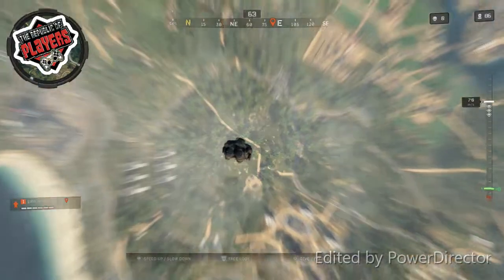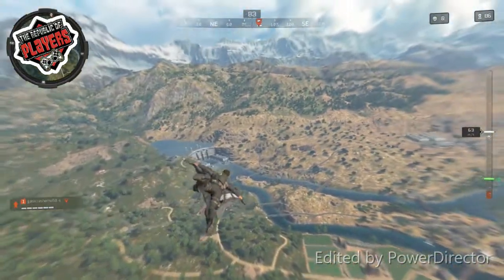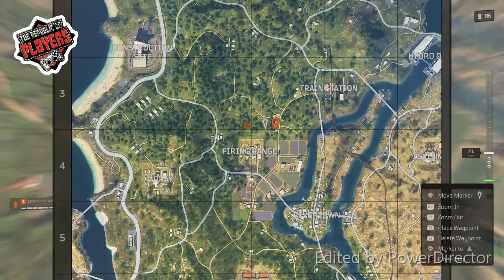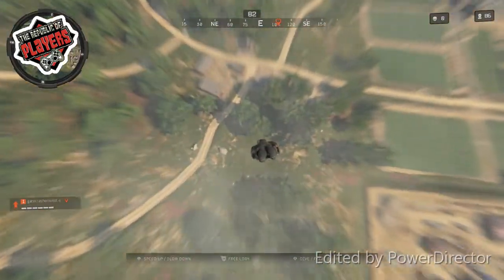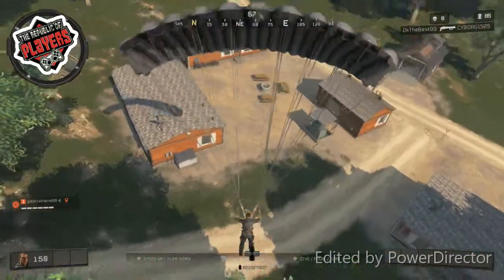Blackout starts us off in a town on the new map where we size each other up and wait to board the helicopter for battle. You can then pick a position on the map and jump out, opening your wingsuit to glide your way to either a busy town for quick action or a random house for a chance at some quiet looting.